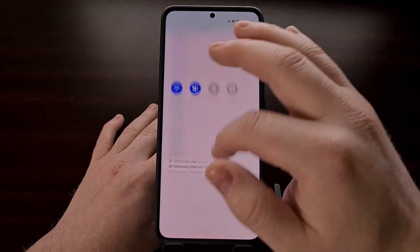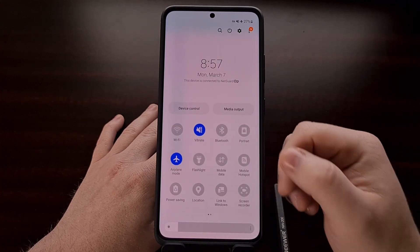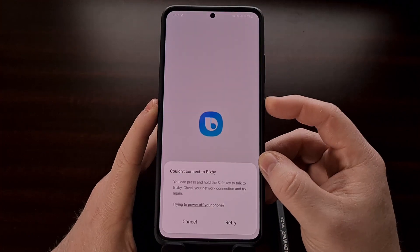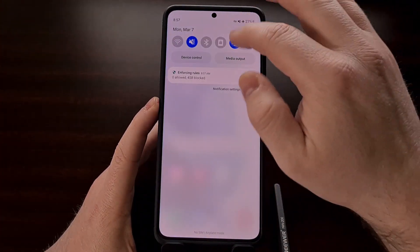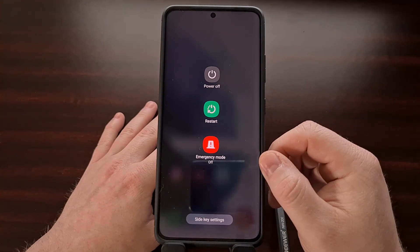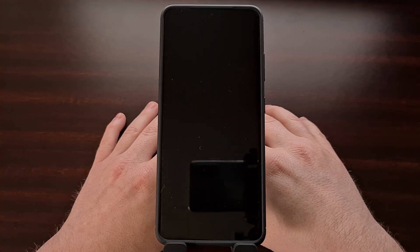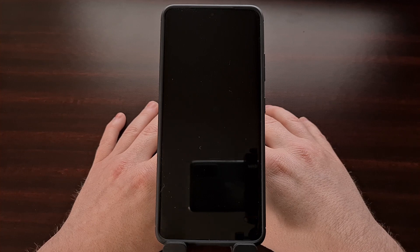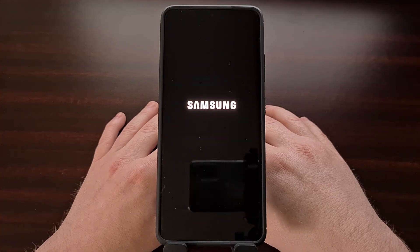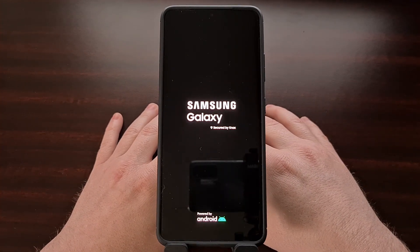Next, disable both Wi-Fi and mobile data from the quick settings panel, then restart the device. Make sure mobile data and Wi-Fi have been disabled before restarting. This helps clear the cache of those apps and any other miscellaneous information they have stored temporarily.